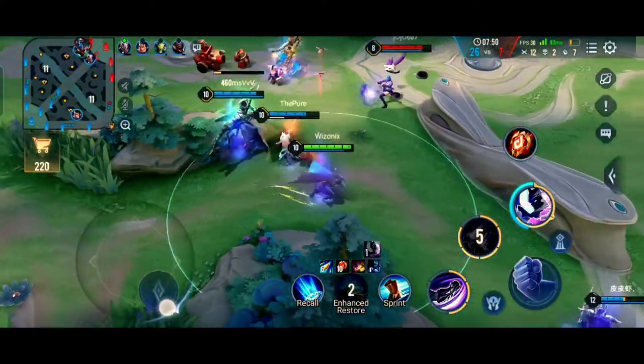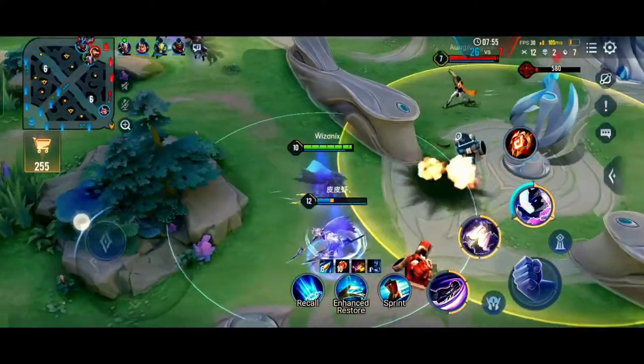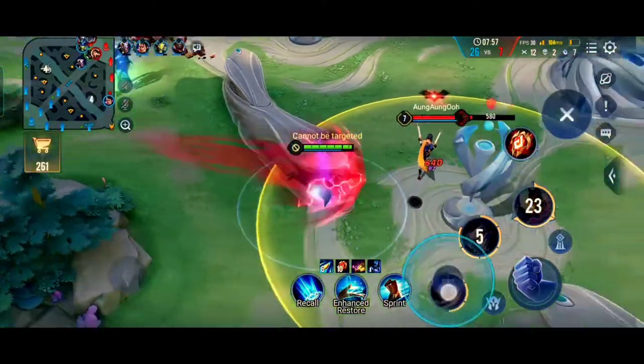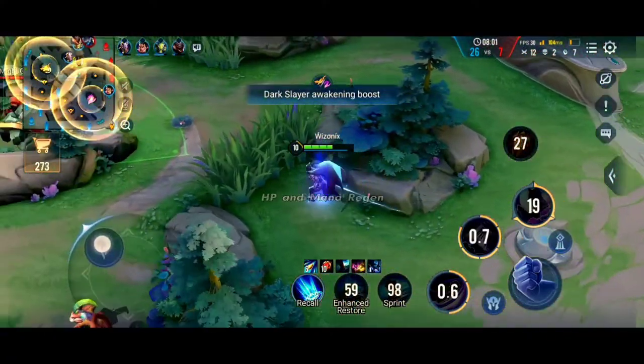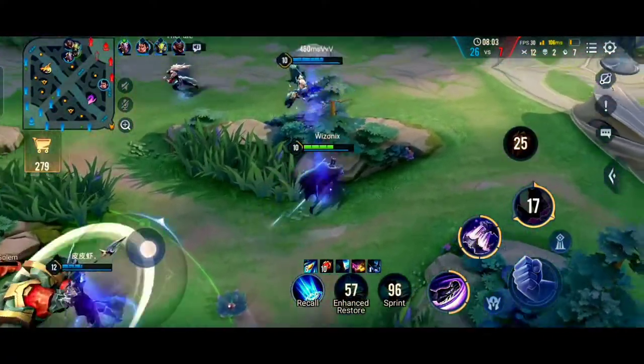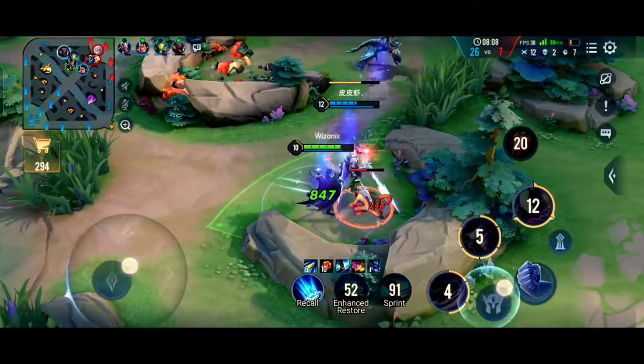Natalia is defending the top tower, so Violet will come to defend mid tower — I again try to kill her. We managed to land S2, but our ult was out of range so we couldn't get the kill. I just sprinted away and can wait another 15 seconds for the ult to come back.